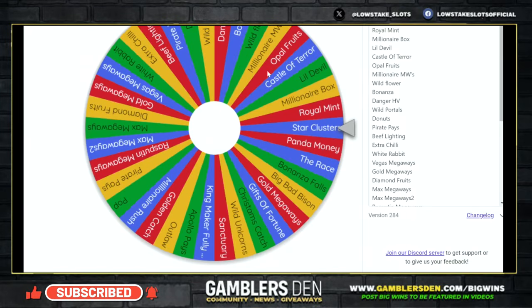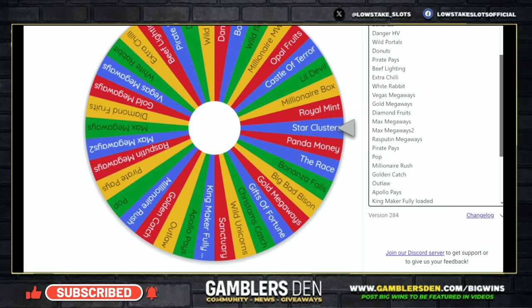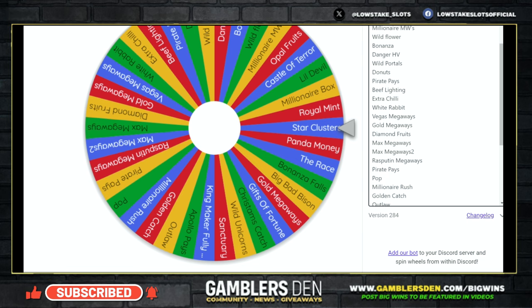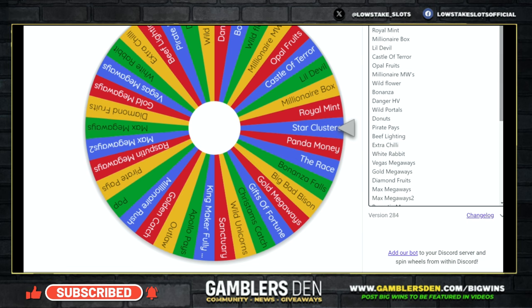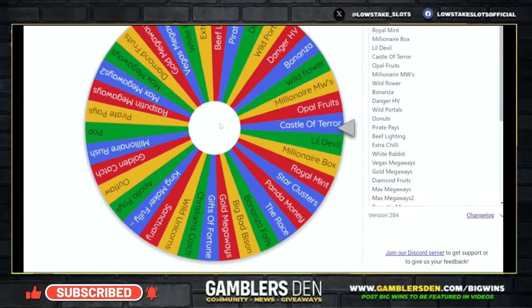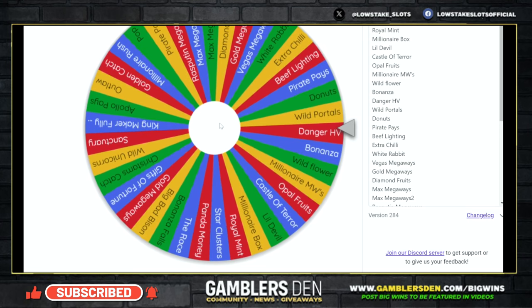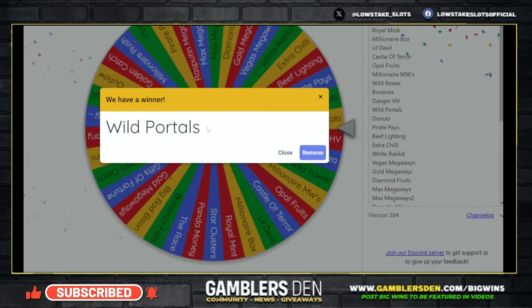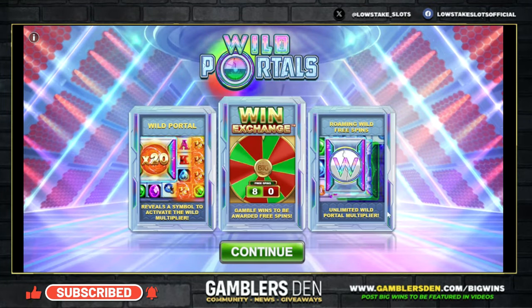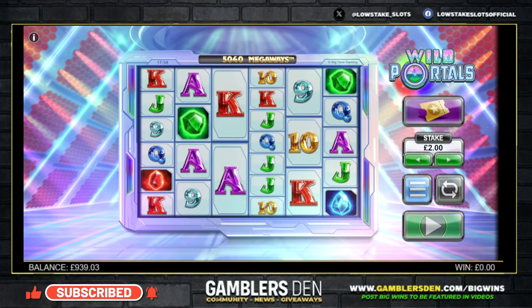Right, here we go — we've got the Big Time Gaming random wheel made now. I've put every single Big Time Gaming slot in there that the casino has got — they've all got bonus buys on them. I'm looking — I'm going to play that Sanctuary, Jeff, you're winning on it again. Right anyway, here we go. Wild Portals — Kevin likes this game. It took an eternity to load there, I actually thought it wasn't going to load.